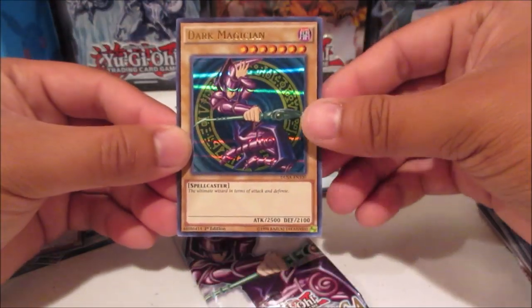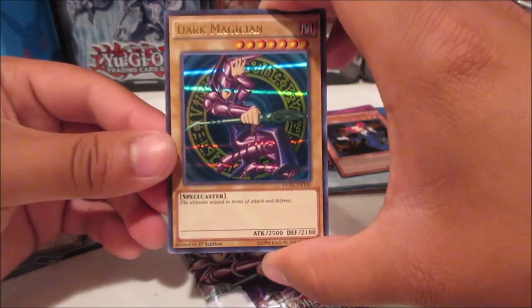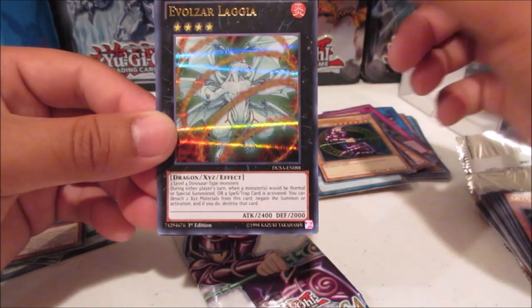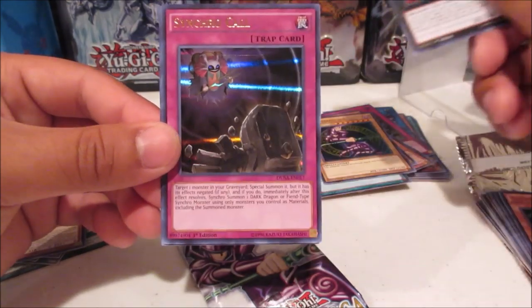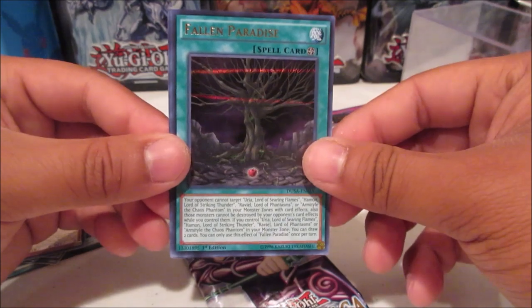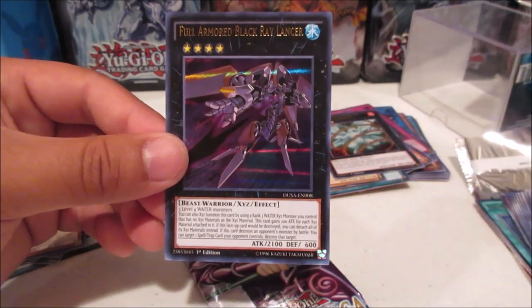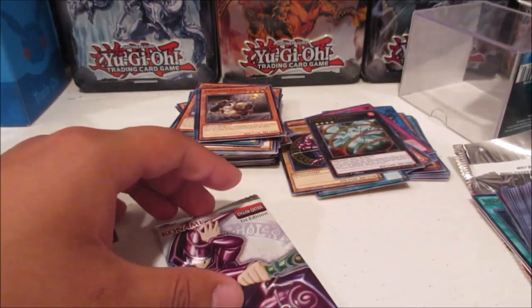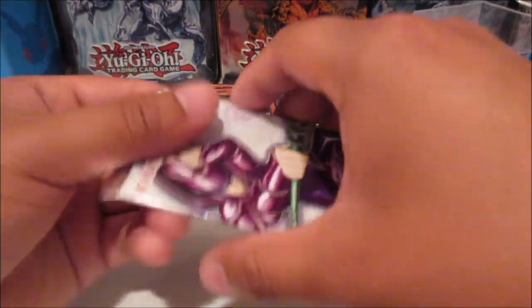We're starting off with Dark Magician — the classic Dark Magician — and we have Evil Dragon Ananta. Hey, Dinosaurs are back! Synchro Call, Fallen Paradise — that's for the Sacred Beasts — and Full Armor Black Ray Lancer. I thought this card was really cool when it came out in Zexal — basically Black Ray Lancer leveling up, very cool.